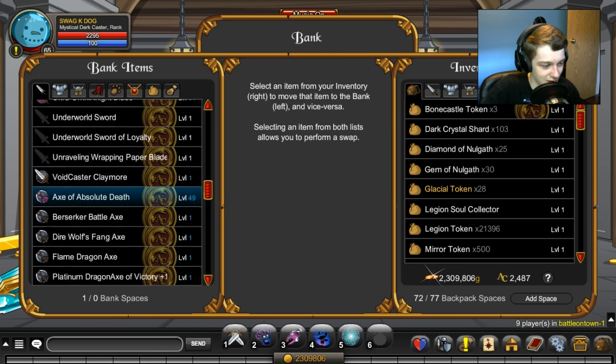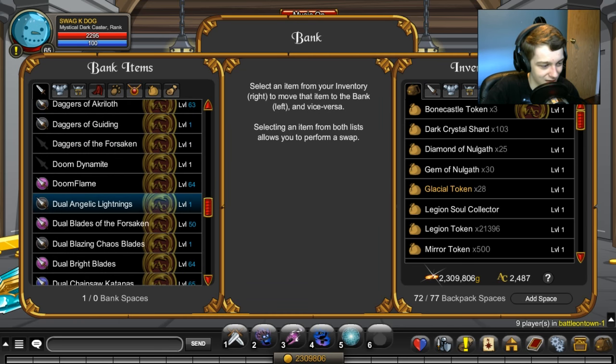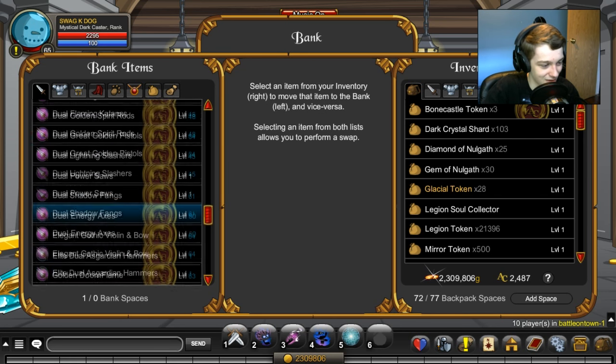I've been collecting these for a long time. Whenever they add a free AC item to the game, I have to get it just to put in my bank for no reason at all. Leave a comment if you're like that too, because I know I am.